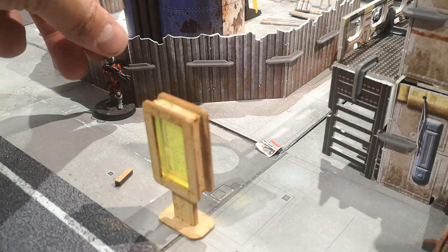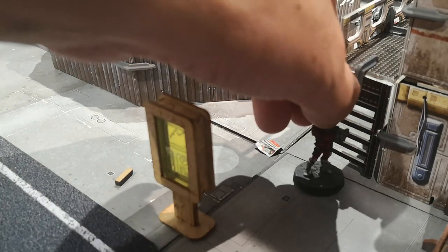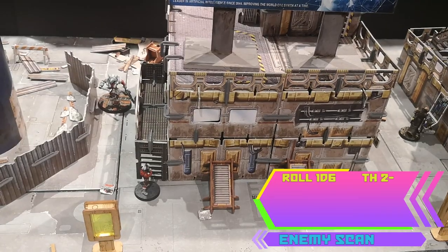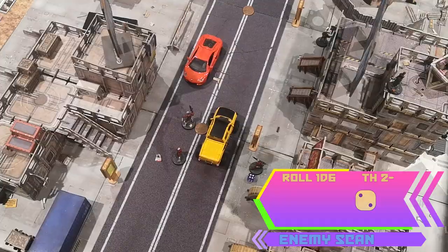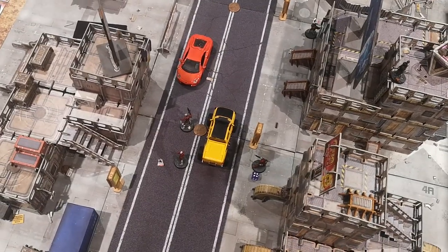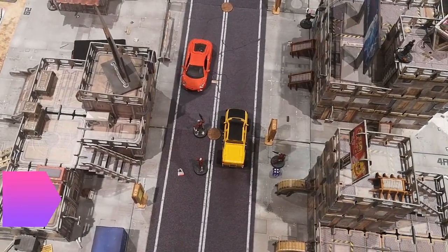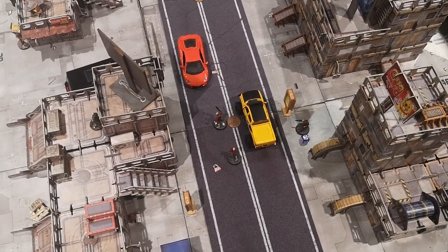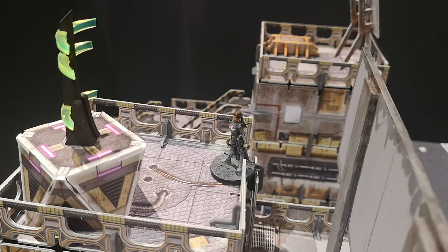The injured guard regroups before engaging in any more firefights. The lone guard continues to chase Ecstasy since she's threatening the objective. He can't see her though so scans Legend. He loses two stealth plus another for being a heavy. The enemy also gains three response points. End of turn. Noooooooo! The time is up! Mission failed!